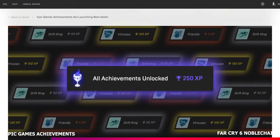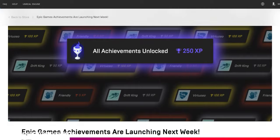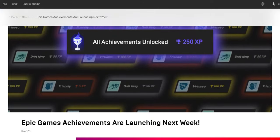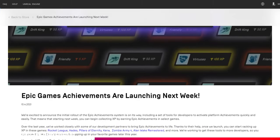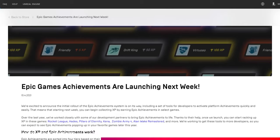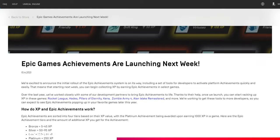To end the gaming chapter, it's another story from Epic Games. The platform has grown in popularity thanks to its endless generosity with free titles, and now next week, the store is finally getting a long-awaited feature: Epic Achievements. At first, the opportunity to earn achievements will only be available on a select few games, including Rocket League, Hades, Pillars of Eternity, Kena, Zombie Army 4, and Alan Wake Remastered, with Epic working to get tools to more developers so you can expect to see Epic Achievements popping up in your favorite games later in the year.